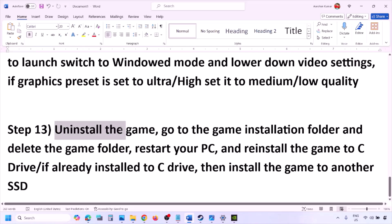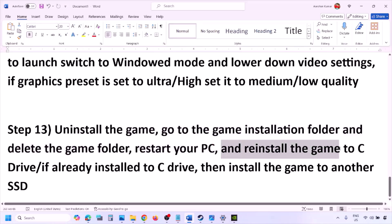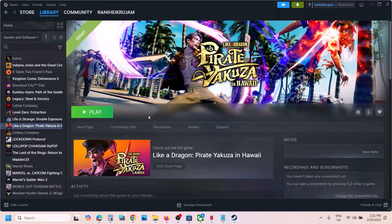The last step is to uninstall and reinstall the game. If nothing is working, go to Steam, right click on the game and click Uninstall. After the uninstall, go to the game installation folder and delete the game folder, then restart the computer and install the game to the C drive. If the game is installed on a D drive, E drive, or any external drive, try installing to the C drive and check. If already on the C drive, try installing to another SSD. One of the steps shown in this video should help you run the game successfully on your Windows computer. Thank you so much for your time — please like this video and subscribe to my channel.